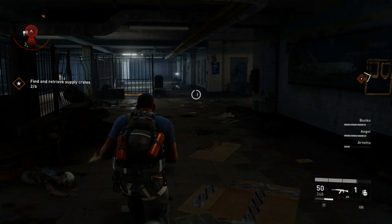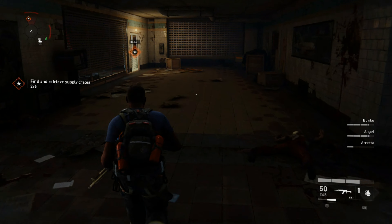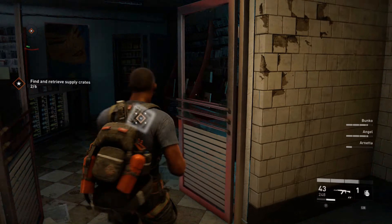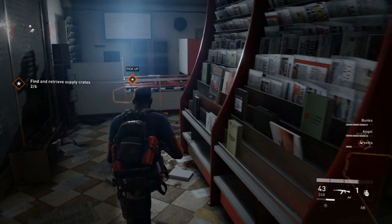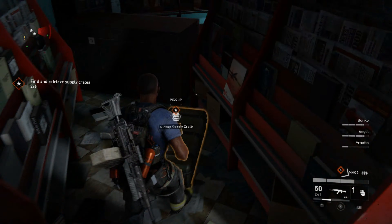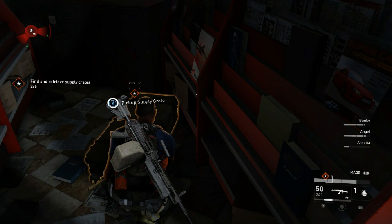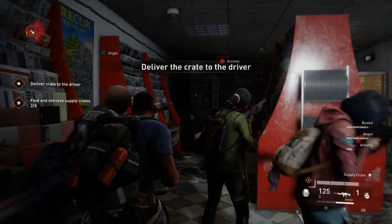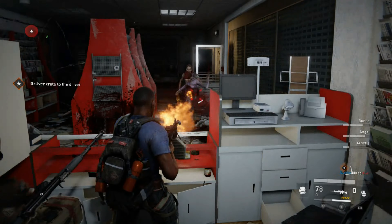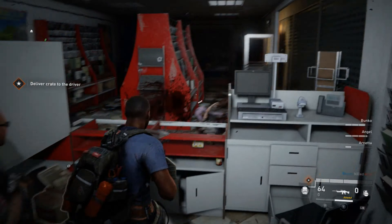I've got the zombie hordes behind me — I'm going to let the AI deal with those and push on to get these supply crates. I've got two more crates in here. There's a nice heavy weapon pickup there — a heavy machine gun. It's a single-use weapon. You press and hold the left trigger to go into a kneeling state where you can fire with a more accurate spread of bullets, but you can fire it standing as free-fire too — to be honest, it's just as accurate.